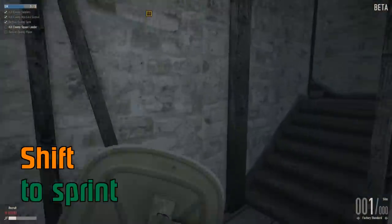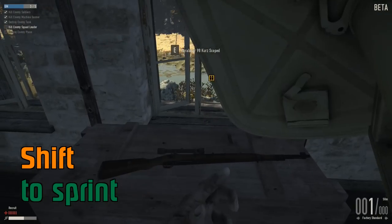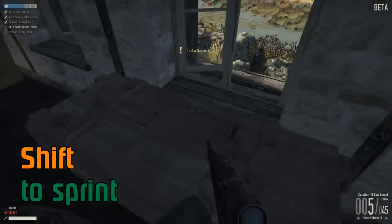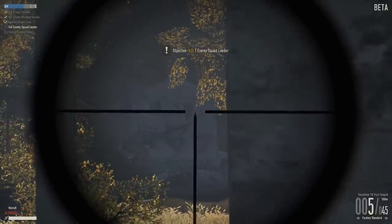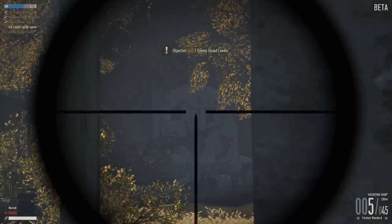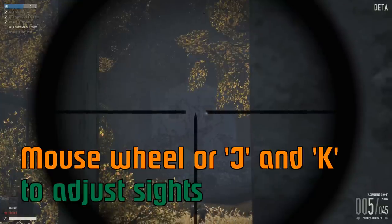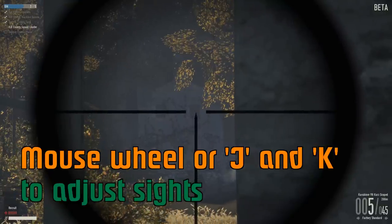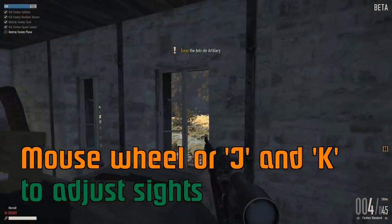The next thing is grabbing the sniper rifle. There's an important thing to know about it: you can adjust the sights. The sights go 100, 200, 400 meters. So if I say a guy's at 200 meters and I go for his head, knocked him right out. Had I shot at 100, the round would have dropped and I would have hit his body instead.